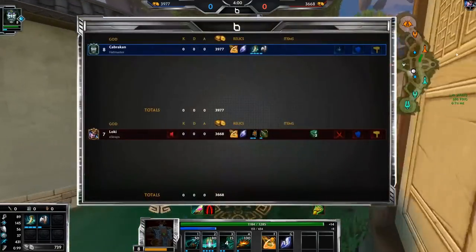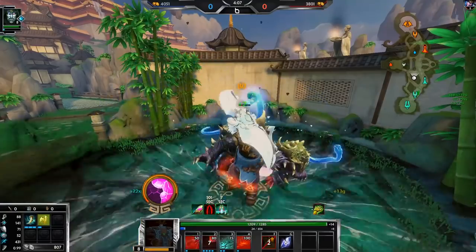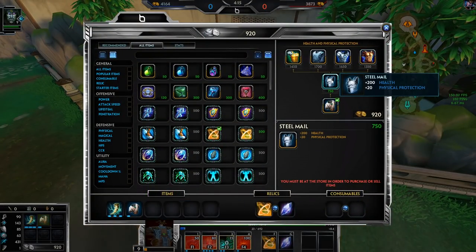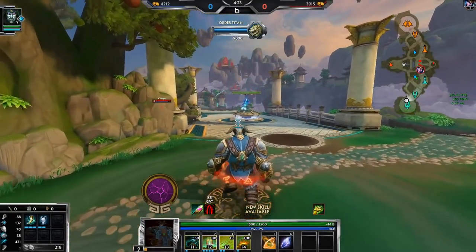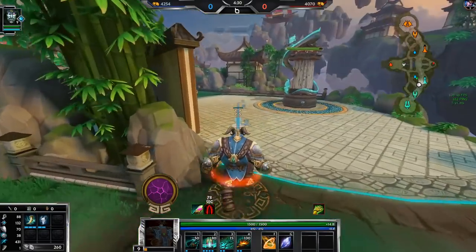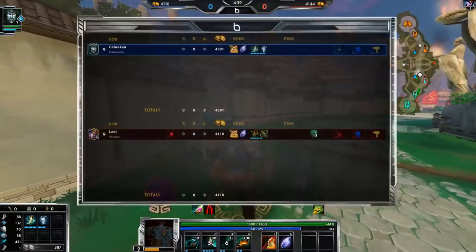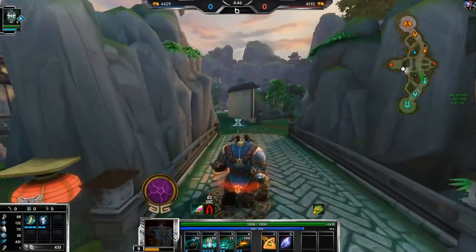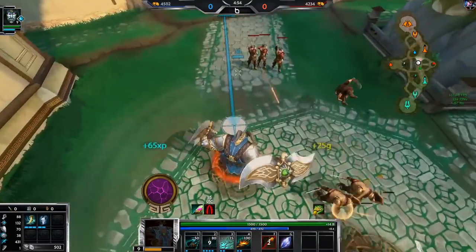He's probably recalled and is at his blue buff now — with the amount of mana I have it's not worth going for his, it's just better to take my own. Also remember that in Smite — I'm pretty certain for duel too — if you take camps on your opponent's side it's worth half scaling up to the full amount at 10 minutes. So taking his blue buff takes away XP and gold from him, but you actually don't get as much XP and gold as taking your own blue buff. It depends on how you're playing.